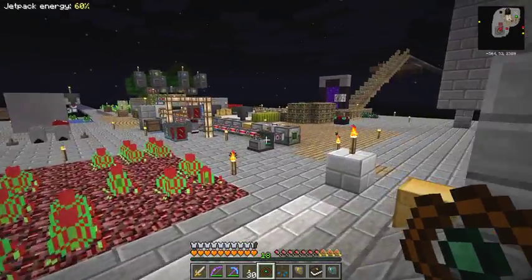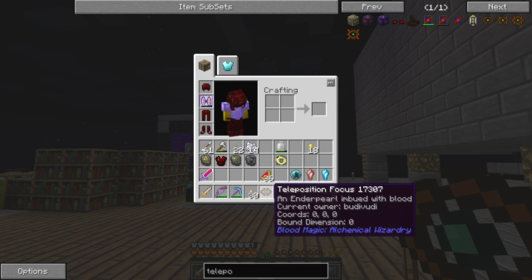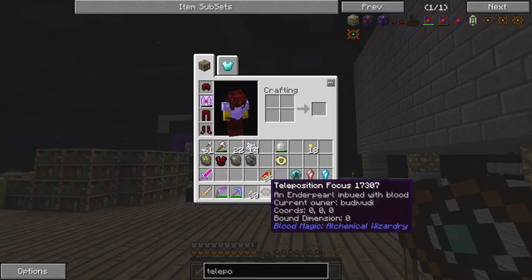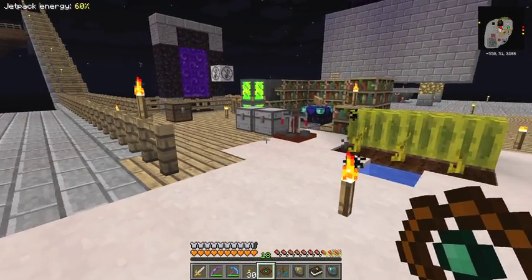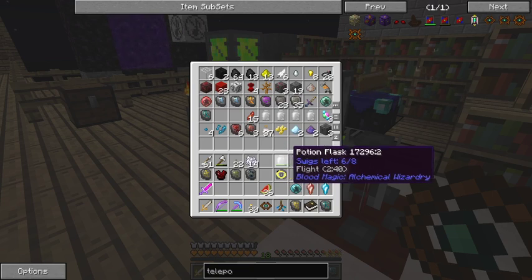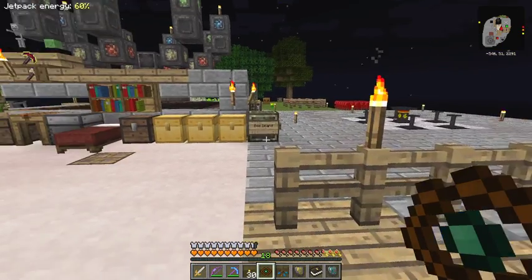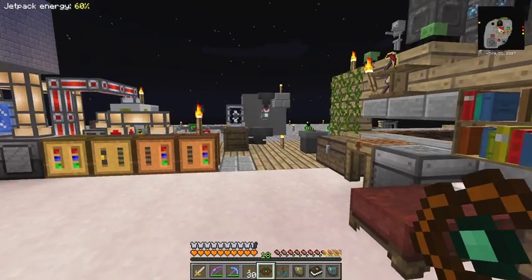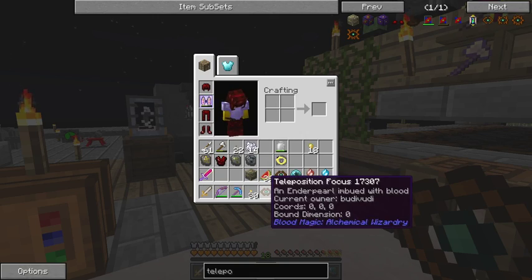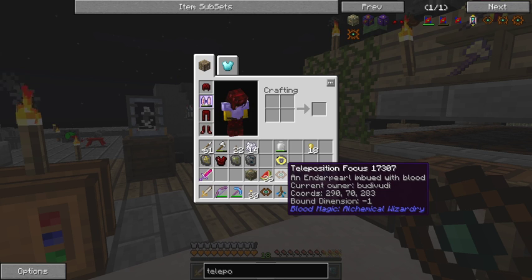The first thing you have to do with this thing is actually bind it to your network. So let's bind it to my network - right click it. Let's press C and check it. Now it's our current owner and the coordinates are zero, zero, zero. I think somewhere I have one of these already made. I've forgotten where I put it - that was clever. Maybe in this chest - yes, here we are, and this one as you may notice is already bound.